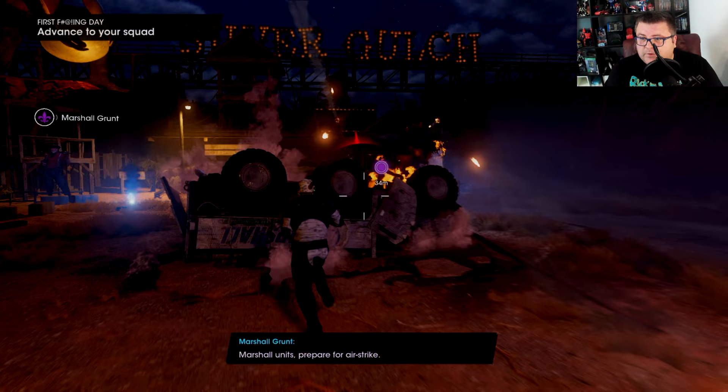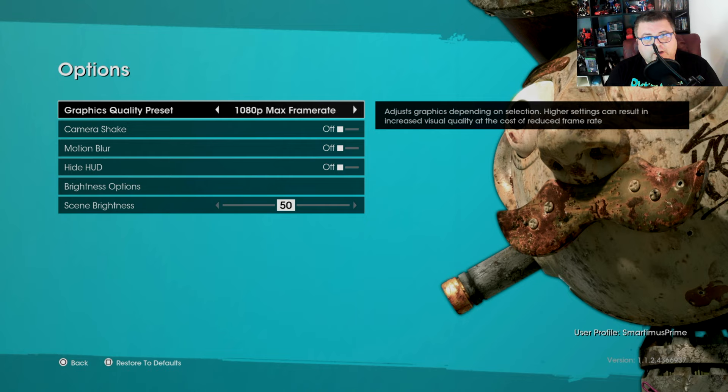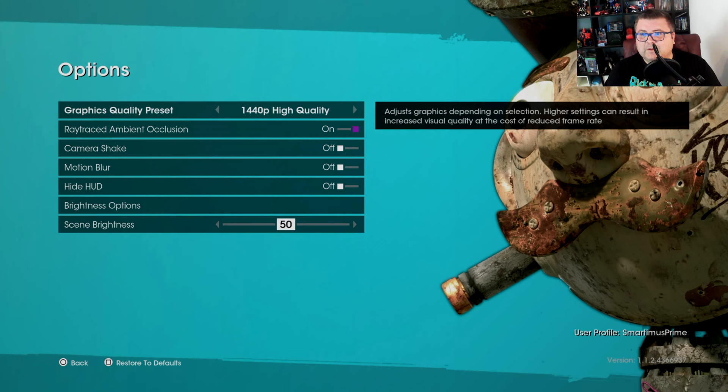The next mode is 1080p Max Frame Rate — ray tracing is completely gone but it targets a stable 60fps. This is the only way to actually get a guaranteed 60fps. This 1080p 60fps mode is the only one that delivers it 100%. Then we have 1440p High Quality mode with ray tracing on or off.